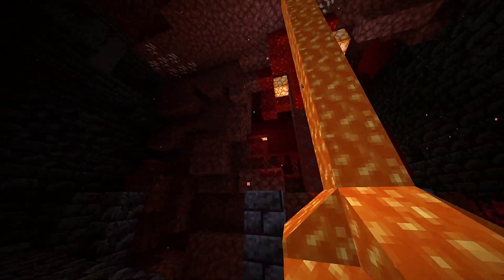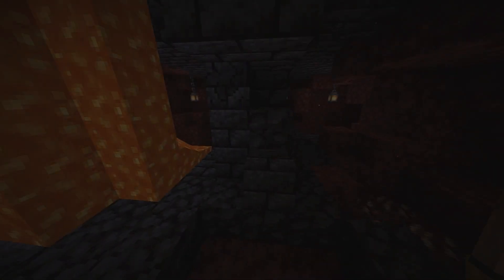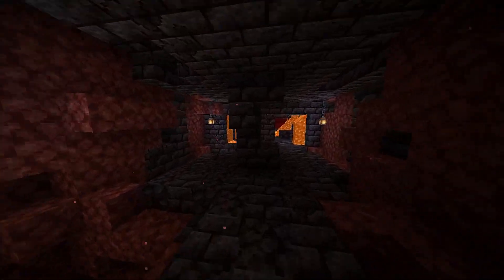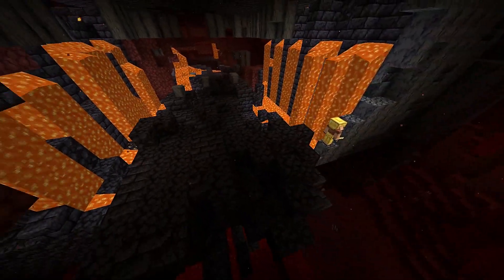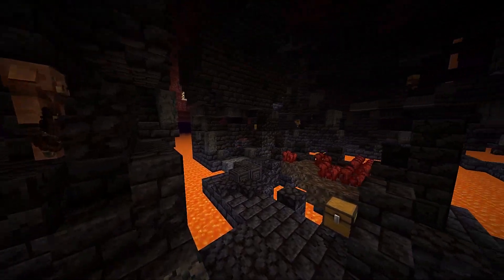On screen now is footage of the new Bastion Remnants. They're the newest structures to be added to the Nether and come in four different types: Hoglin Stables, Housing Units, Treasure Room, and Bridge. They are found in every single biome in the Nether except the Basalt Deltas.